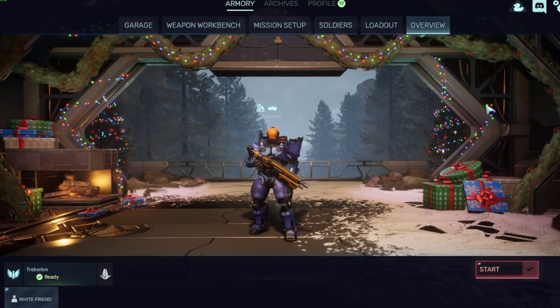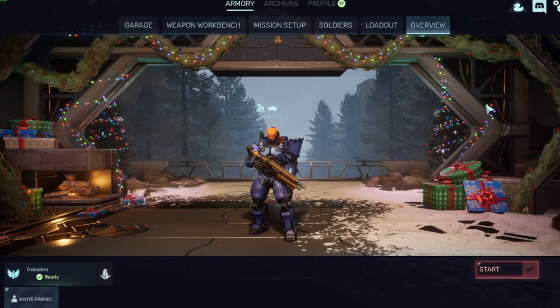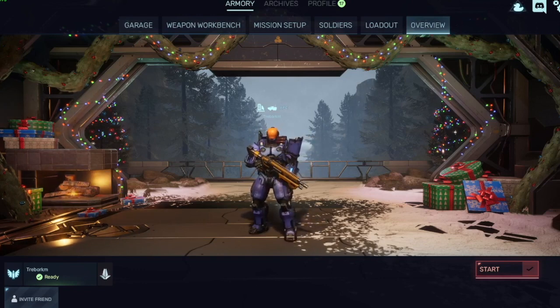Hey guys, this is Robert and Patrick with Fathers of Chaos and we're here to introduce Red Solstice — teaching the basics and doing a round. Red Solstice is where you pick a soldier and go into an infested sector to kill the Strol, which are the creatures, and try to survive and extract. It's a top-down shooter style game.